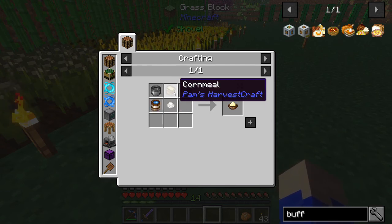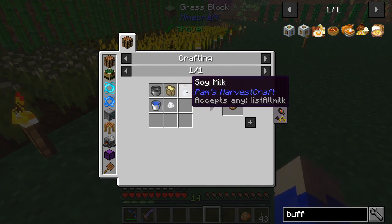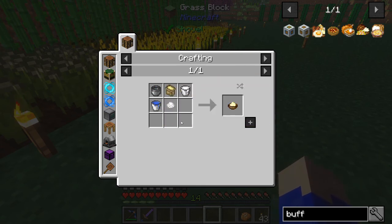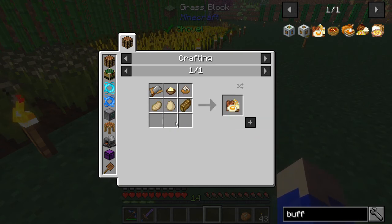Grits is the cornmeal which is just corn and a mortar and pedestal - you're just going to grind it up - and then it requires some milk, some salt, some water, and a pot. After that it's pretty much growing crops, having pigs, having eggs, and making toast which is pretty easy.